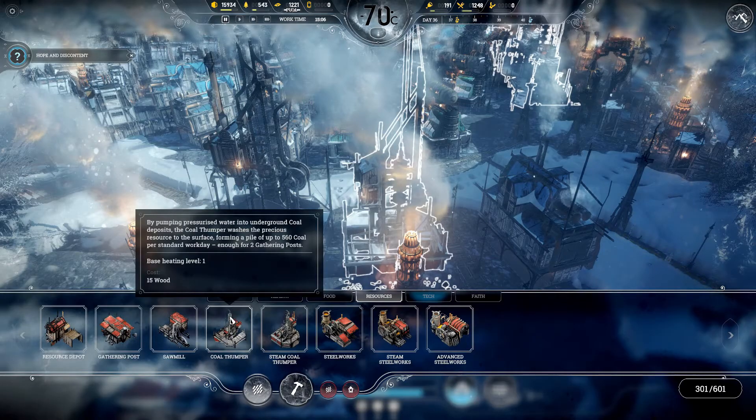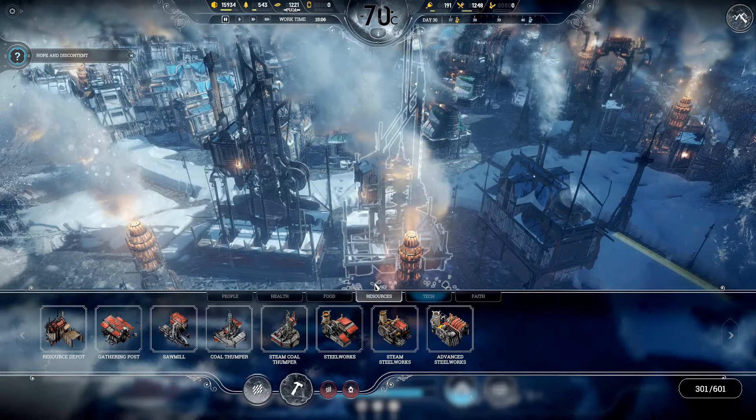Looking at the coal thumper, you'll find it only costs 15 wood and produces 560 coal per day. It requires 10 workers, and it mentions enough for two gathering posts. What I'm going to tell you is the amount it collects is a lot — I don't even think two gathering posts can keep up with it. So we're going to find out exactly how much manpower you need and everything you need to know about this one.